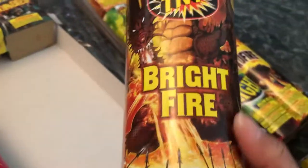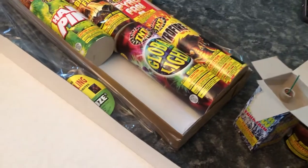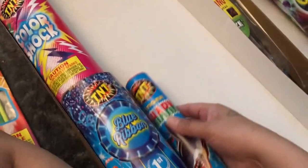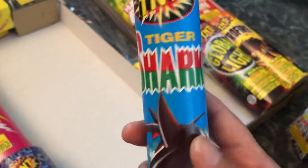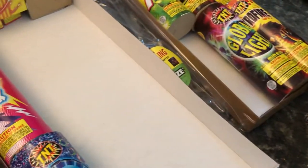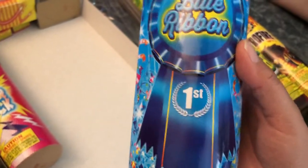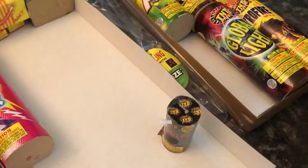All right, then we got Bright Fire. Like I said, these are all fountains, so that's what they're all going to do — just be little fountains. We got a little one here. This one is called Tiger Shark. And then we got Blue Ribbon — number one, first place. All right. Squash. Got a little one — Squash. Am I supposed to be taking the fuses off these? No, it's fine. Okay, you can do it later.